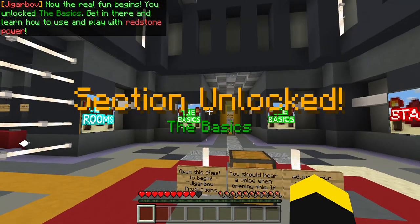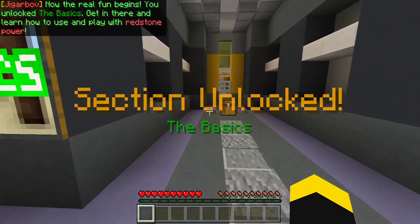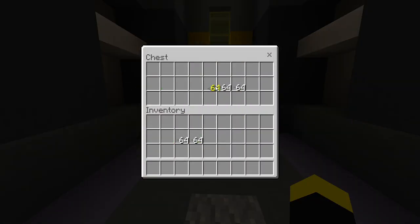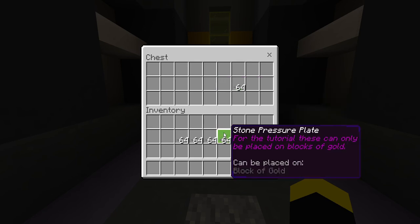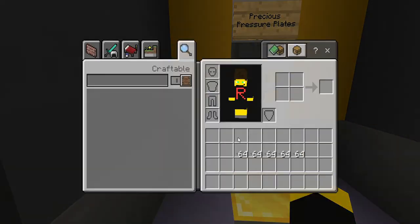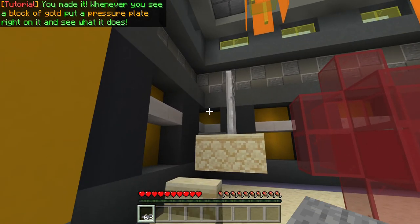Now the real fun begins. You unlock the basics. Head in there and learn how to use and play with Redstone power. These are pressure plates. When you stand on them, they emit Redstone power and can activate Redstone components like doors. For the sake of this tutorial, you can only place them on blocks of gold. Try it now. Easy. Whenever you see a block of gold, put a pressure plate right on it and see what it does.